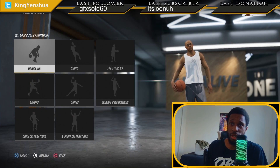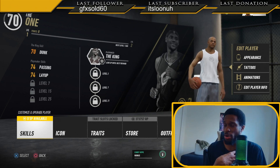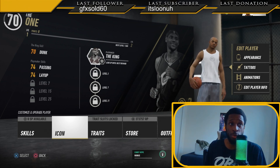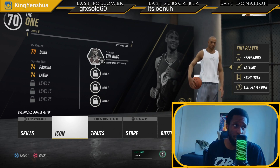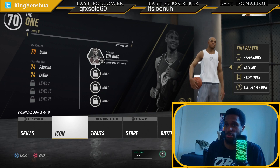That's some of the animations, dribbles, shots, free throws, and dunks. If you guys want me to go into some gameplay, that is coming soon along with some of my real-life pro player archetypes and wing defender build. If you want to be added into gameplay, definitely join the Discord - the CYB Discord. I'm streaming a lot on Twitch and doing a few videos like this on YouTube, so stay tuned. Subscribe if you haven't, keep up with the channel, and let me know in the comments if I missed anything.